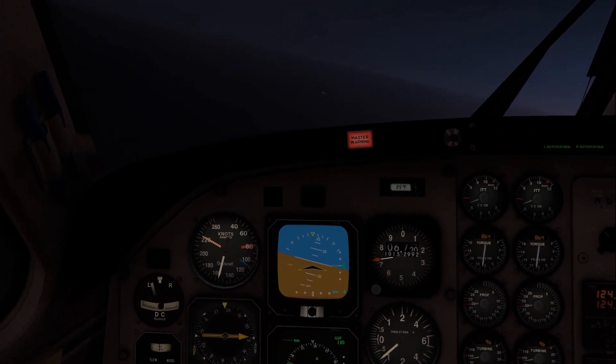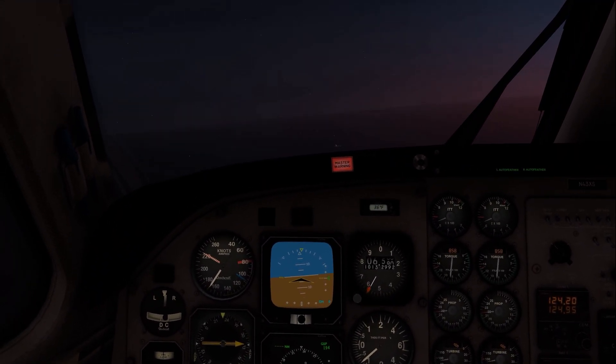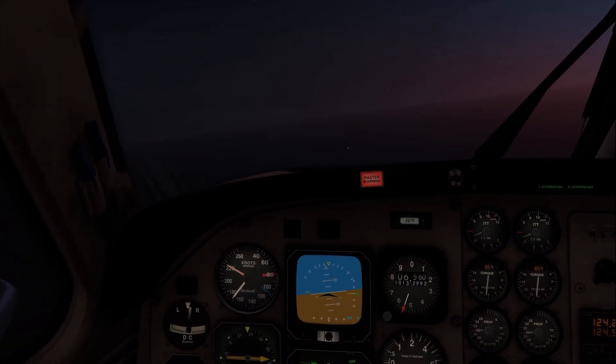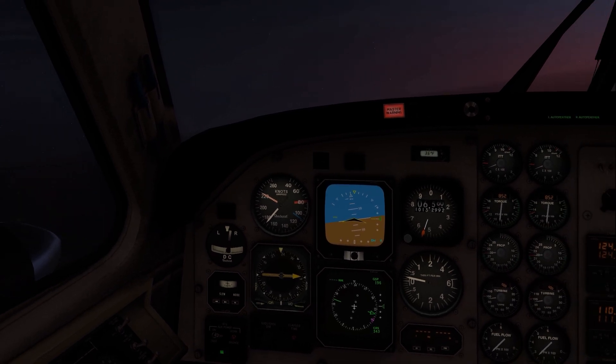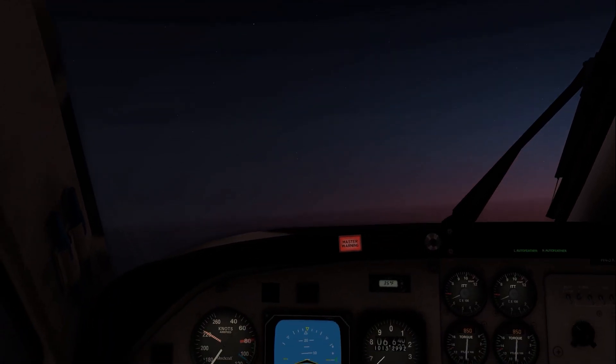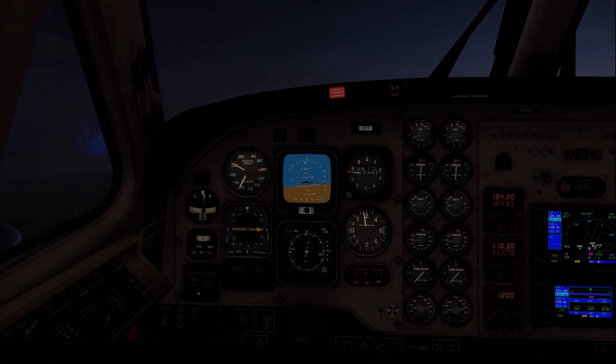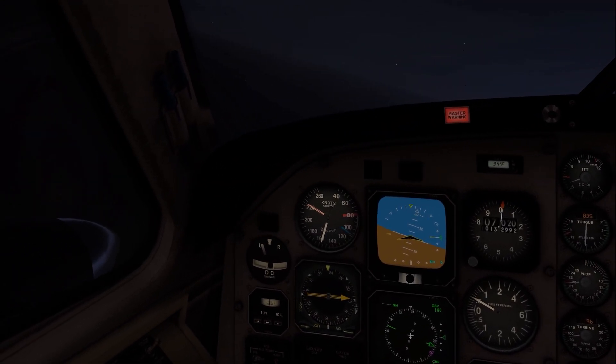I don't know why, but for some reason I'm like a short guy in this airplane. I'm sitting back, I got my seat all the way up, and it still looks like I can barely see over the dash. I should be right here, but it's putting me down here. I can reset the TrackIR and it's still putting me there. It's kind of annoying. That's why I'm not flying too much from the cockpit, so I'm just going to go back to external view.